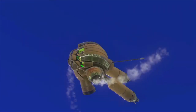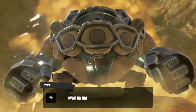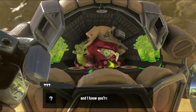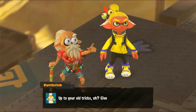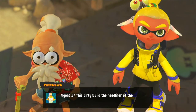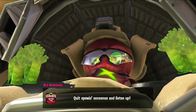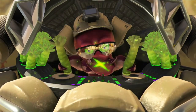Incoming - something's headed this way fast! It's DJ Octavio - there he blows! Up to your tricks, eh? Give the Great Zapfish back. Agent 3, the sturdy DJ is the headliner of the entire Octarian army - take him out! I'm about to drop my latest hit right on your smug little face. Octobot King L3 GS - so we have to fight DJ Octavio, let's go!